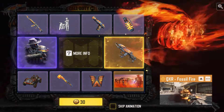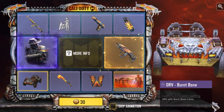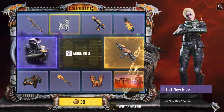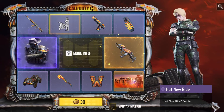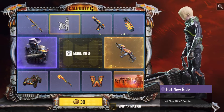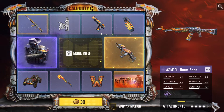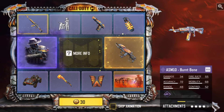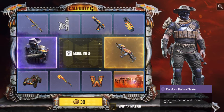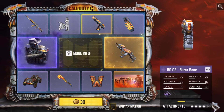Got the Machete here, looks pretty cool. QXR, 50GS. Here's the ORV — I don't care about it that much, but it does look pretty cool. Here's the emote. Not a bad set of skins in the draw. QXR is obviously the goal here. The character skin I don't care that much about, but it's not a bad skin so I wouldn't mind getting it. ASM10 would be nice, the machete's pretty cool. 50GS is not bad. Let's go first pull.